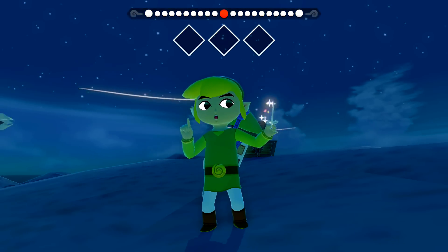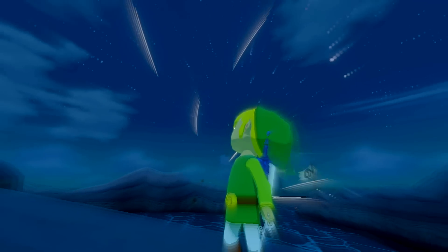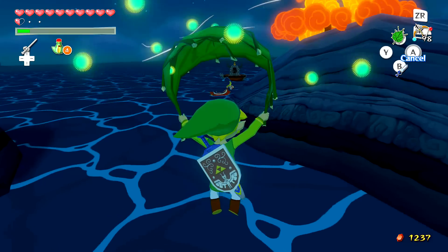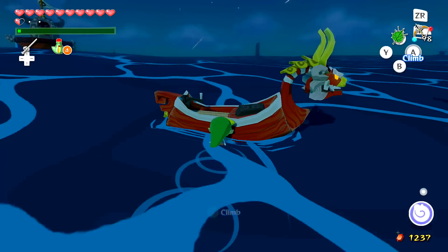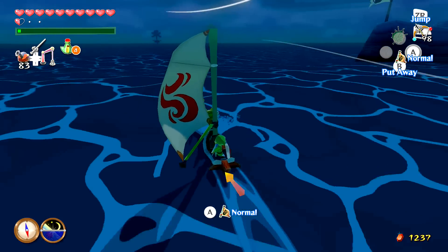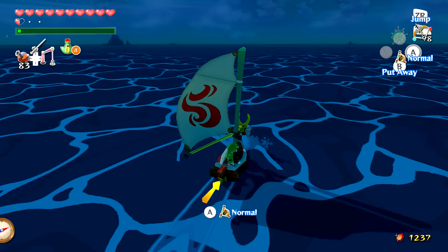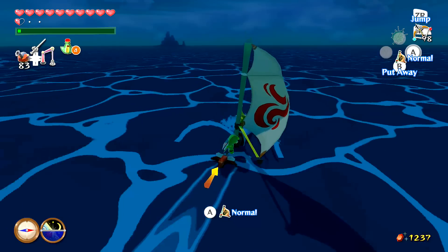We opened the chest and got a Treasure Chart — that's a pretty important find from this island. I'm going to have the wind blow north and head back to the King of Red Lions. Since we're heading to Outset Island right now I can drink Grandma's potion to refill my magic. From Outset Island we'll head to the nearby island to continue powering up the Master Sword. I'll see you all in the next one!